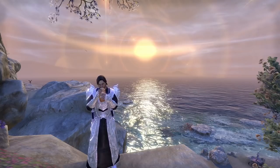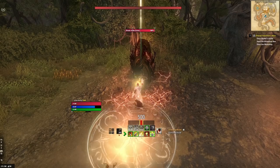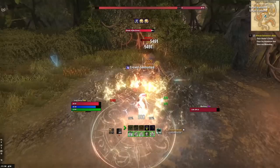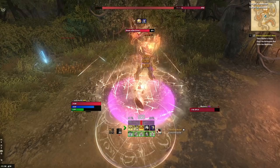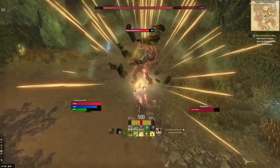There will be a link to the build in the description below in case you want to refer to the written guide while listening, as there will be a lot of information to absorb. But by the time this guide is over, you will have mastered the Magicka Templar. You'll know the ins and outs of this class, the way passives complement the skills, and how gear impacts your character. In this video I'm going to cover race, mundus, attributes, consumables, gear, skills, rotation, passives, champion points, and more.